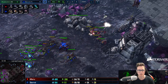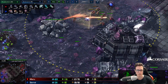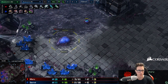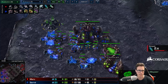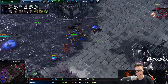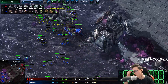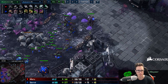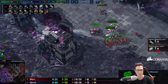Serral just blocks everything. He deflects the Hellions, his Queens rotate, he keeps spreading creep in all directions, gets a very quick fourth base, and never takes this gas - or at least not for a very long time. With Hydra-Bane you only need five gases until you want to go Hive, at which point you go seven gases. So you can skip this gas all game long.